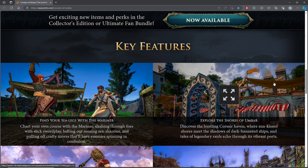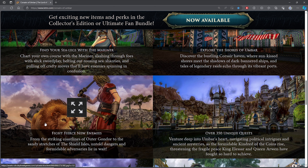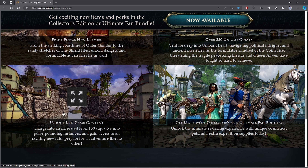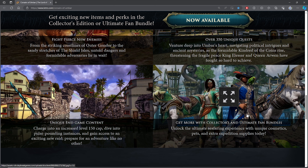Let's start off by looking at the pre-order pages and what we were promised. Looking at the key features: find your sea legs with the Mariner, a brand new class. In my opinion, the Mariner is really well done — an excellent class. I don't think anyone has any complaints about the Mariner. The class is included in every single bundle and has been very well received.